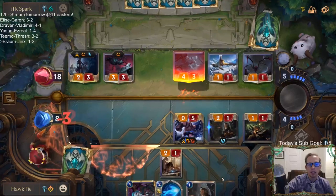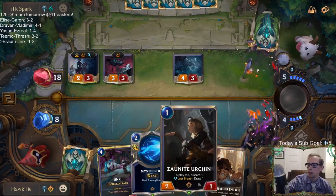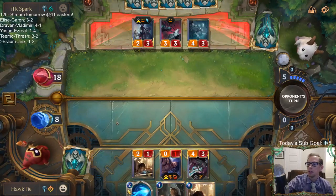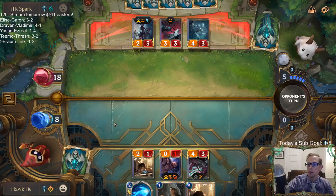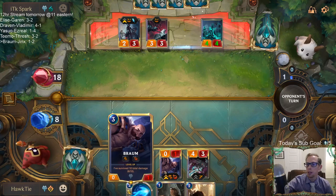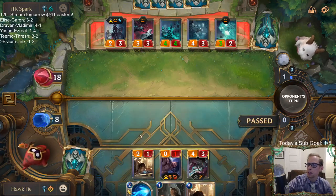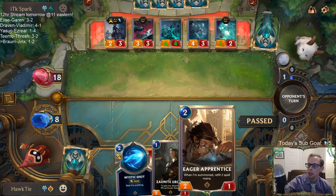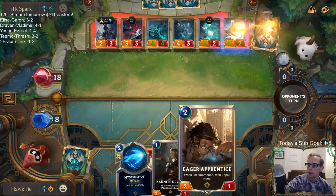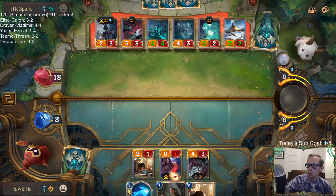Yeah, elusives and Teemo have been your two main problems. I mean, we do have some removal for Teemo - some cheap removal. Elusives and Fearsome. Like, these Braums haven't done a lot. And then the Eager Apprentice can also probably be upgraded, but I do understand the Eager Apprentice - how it's basically zero cost, so it helps you unload your hand quickly.